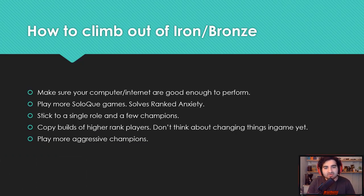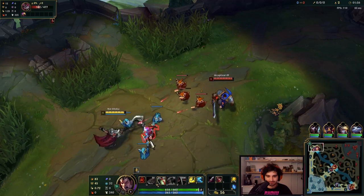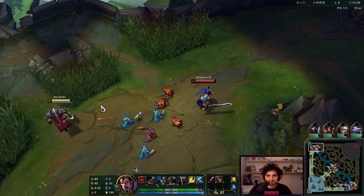First off, how to climb out of Iron or Bronze. I coupled these two ranks together because they kind of need the same-ish tips. The general idea when you're stuck in Iron or Bronze is just simply lack of experience — you don't know the game enough, you don't play it enough, you're kind of afraid of ranked. Just things like these that hold Bronze and Iron players back.